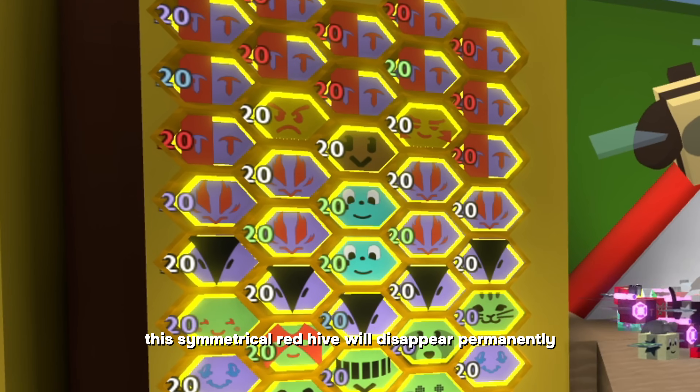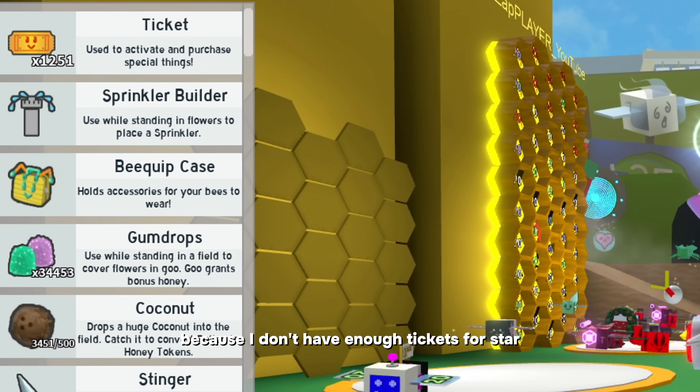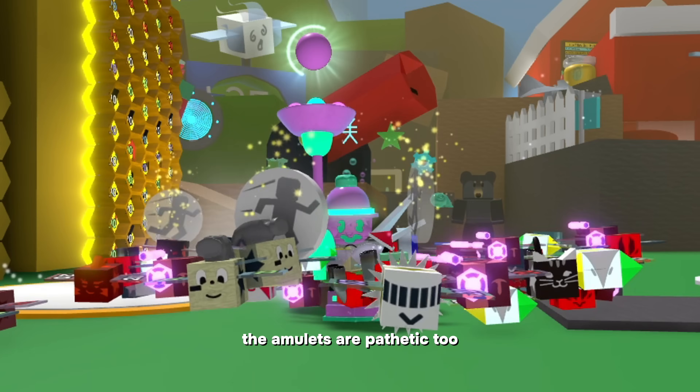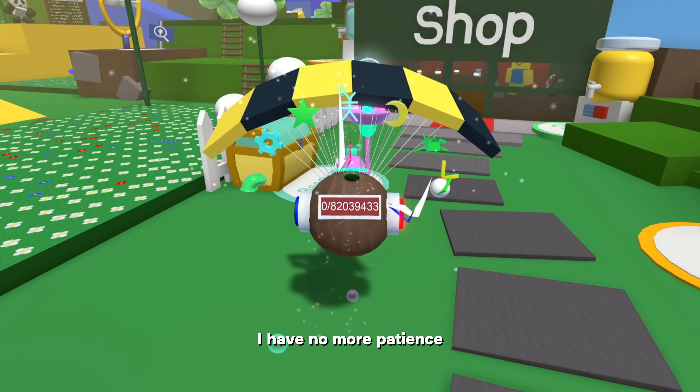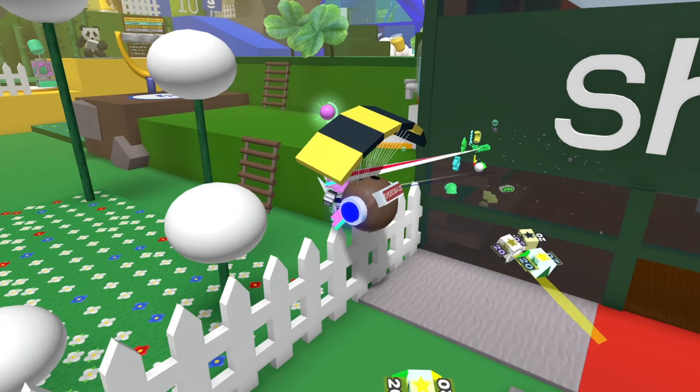This means that this symmetrical red hive will disappear permanently. Everything will be ruined because I don't have enough tickets for star treats or food for the bees. The amulets are pathetic too. I have no more patience and I don't want to wait for the RNG to give me a good amulet. That does not matter anymore.